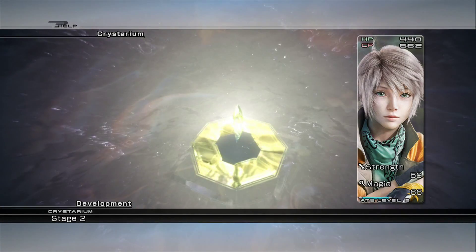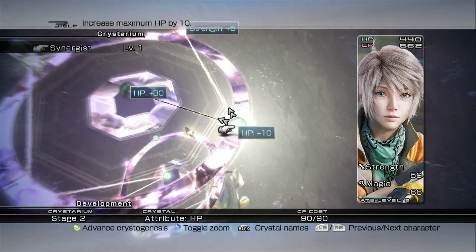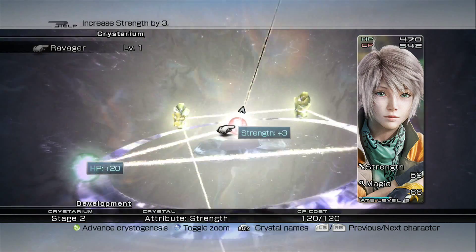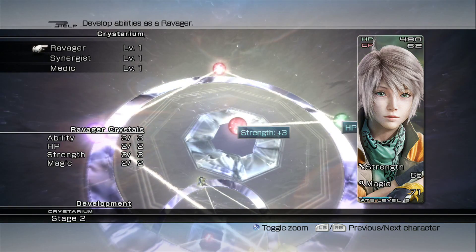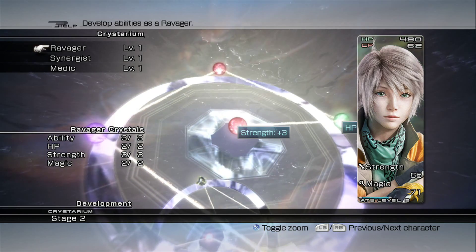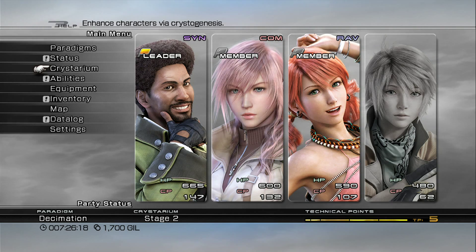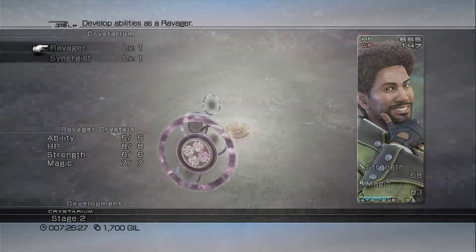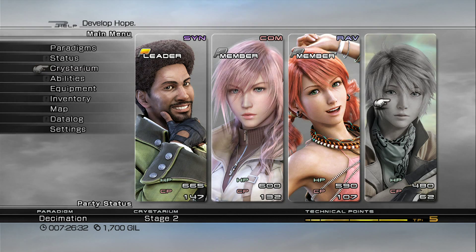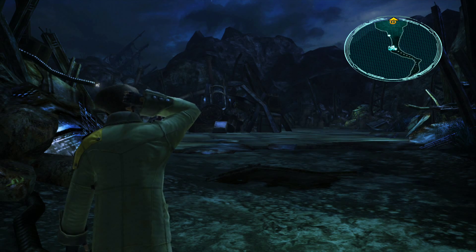Finally we have Hope. His Medic role is filled out, so let's finish off his Synergist role and then work on his Ravager role — and that's filled out as well. We now have the Stage 2 Crystarium maxed out with all characters. You should be able to max it out as long as you've been fighting every single battle. I know it's tough, especially using only Saz and Vanille, but stick with it and you'll overcome the enemies. Whenever you've made all necessary preparations, go ahead and head forward.